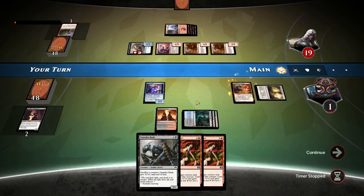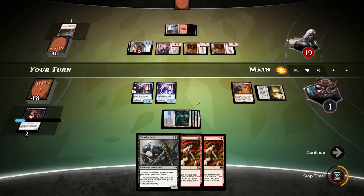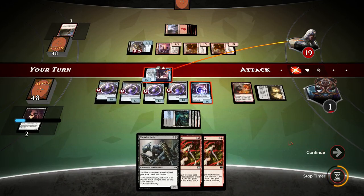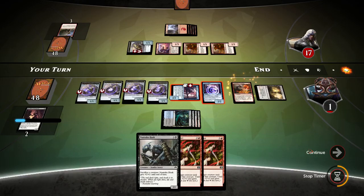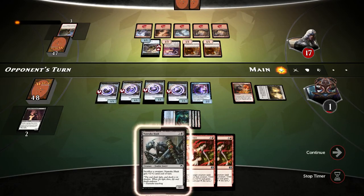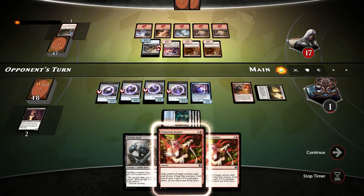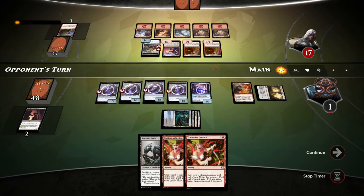Even if I do Whirler Rogue here, we'll have enough blockers — pay the price. There are the triggers; now we have all the blockers we need. We swing with this Whirler Rogue but too bad we cannot sacrifice it to Bloodflow Connoisseur. If our opponent draws into that one point of damage, we're screwed royally. But if he doesn't, we can do Nantuko Husk this turn. Next turn I can do Double Traitorous Instinct — one, two, three, four, five — if we draw into one more land. I think that will obliterate our opponent.